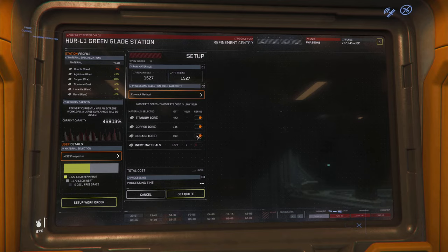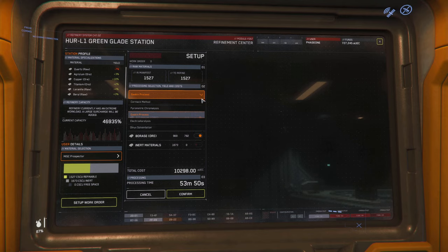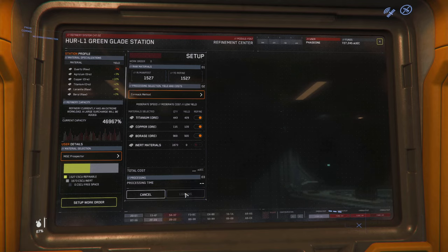To start, select the Cormac method and select the ores you want to refine. Once done, click 'Get Quote.' Now you can see how much AUEC it will cost, the amount of time it will take to complete, and most importantly the amount of yield you can expect. For example, pay attention to the quantity and yield values of boras as I scroll through the various options — Cormac does not provide the best yield but it will complete in a relatively short time. Based on these quotes you can decide based on your time horizon and the amount of profit you expect once selling. I recommend getting a quote from all methods. For this example I will use Cormac — click 'Confirm' to proceed.